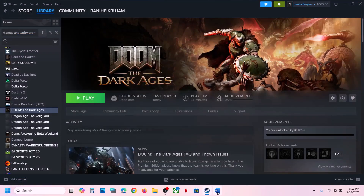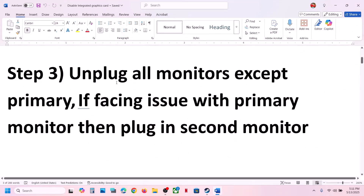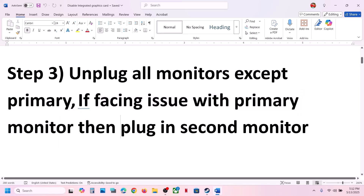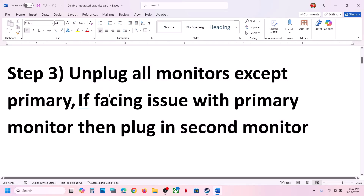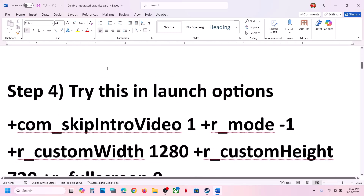Still not working? The next step is to unplug extra monitors. If you have a multiple monitor setup, unplug all the additional monitors and just keep the primary monitor connected, then check. If you are still facing the problem with the primary monitor, plug in the second monitor and check. Try unplugging all monitors first, and if the issue persists on the primary monitor, connect the second one.